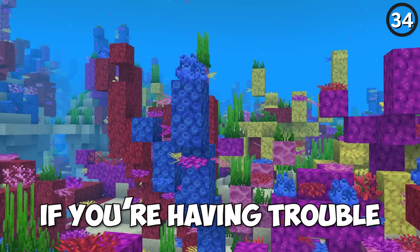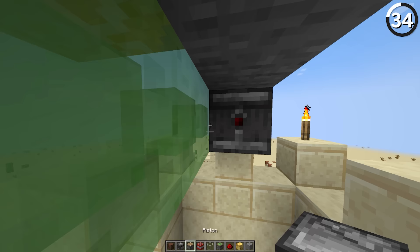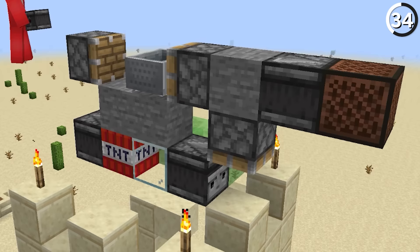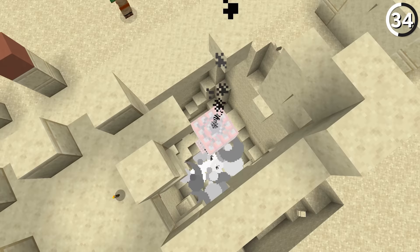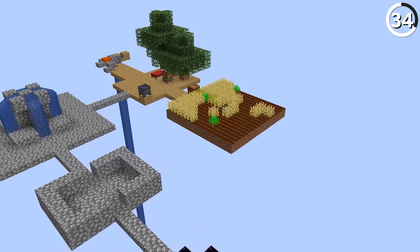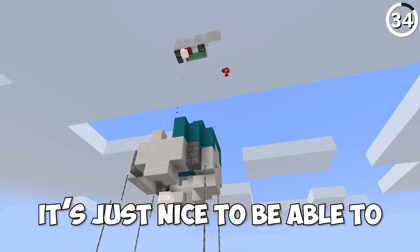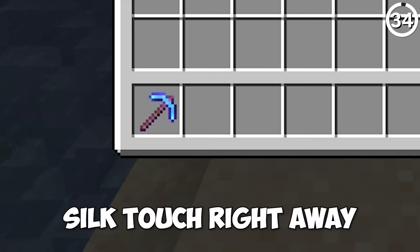If you're having trouble finding the dead coral for a TNT duplication machine, don't sweat it — just use glass. Even though it's a less popular way of performing this glitch, all it takes is a setup using observers to make an equally effective TNT duplication machine. You might find this could be even more effective on a skyblock world where coral isn't exactly close by. And it's just nice to be able to build one of these without having to need silk touch right away.